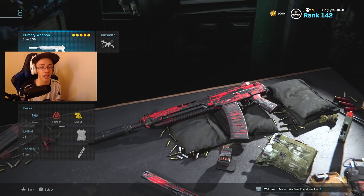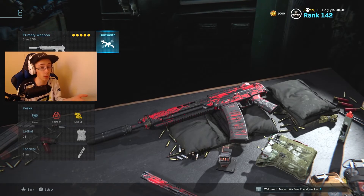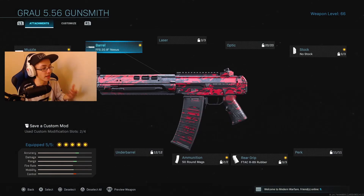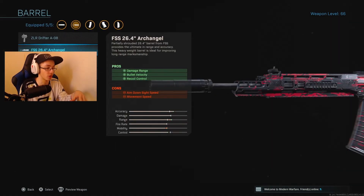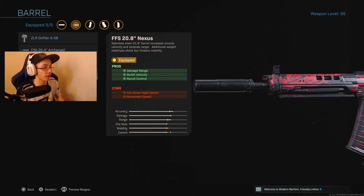So this class setup is a little bit outdated but nonetheless it is still really good to use. I have found a few that are better than this, but either way it's still a good class, it's just a little bit outdated. To start off the class, we're going to be rocking the Monolithic Suppressor to add a bit of damage range. The FFS 20.8 Nexus barrel is basically a tier down from the Archangel — it gives you less of all the pros, but it doesn't increase the ADS time as much. It has a pretty good iron sight on it as well.